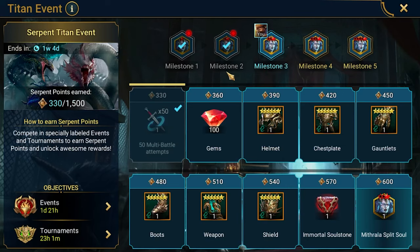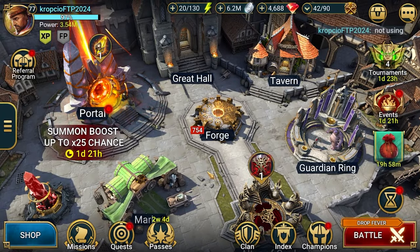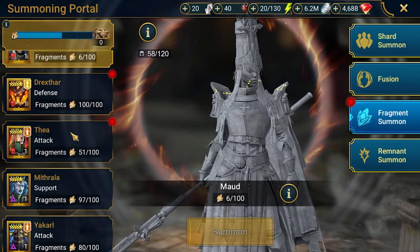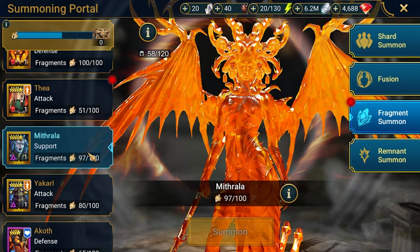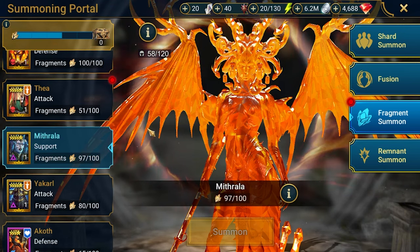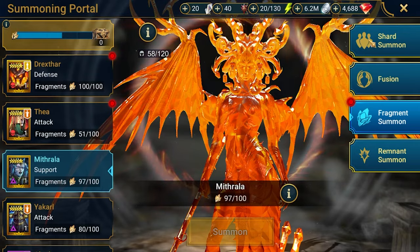This event is about getting Mythrola 5 stars, which is usually great because of a lot of accuracy and resistance for this champion. I was thinking will I go for her, and yeah — I looked into my fragment summons and noticed I'm already just three fragments short to get her, which will happen at the next reset. So if she'll be on the account, why not get 5 stars for her. I'm going for it.